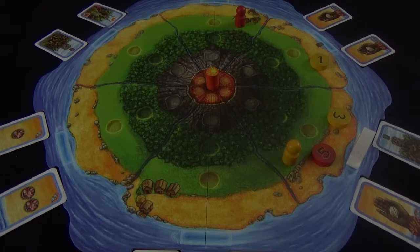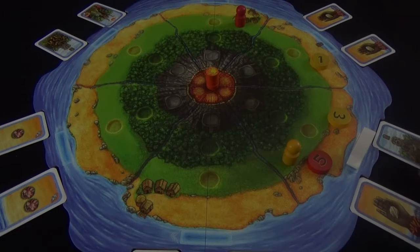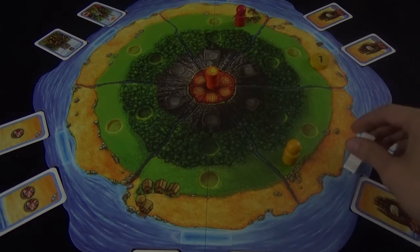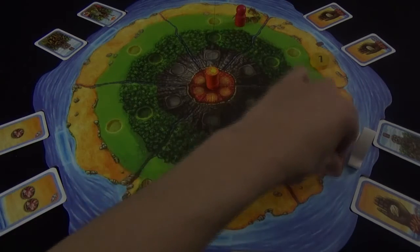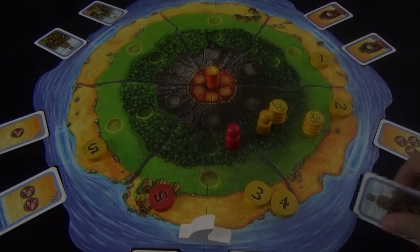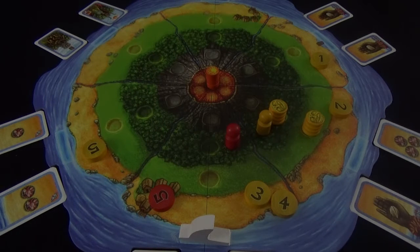Starting with the player with the highest sum of their numbered tokens. So here the red player has a five token, so they can take one of the two cards here first, performing its action and taking their token back into their pool. Then the second player will do the same — claim a card and take the token back. If the boat lands on a space where there are no tokens nothing happens. If the boat lands on a space where there's only one token, only that player may take a card. And you must take a card — even if it's impossible to use the card you're taking, you must take it.